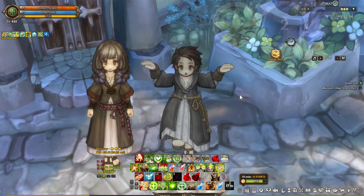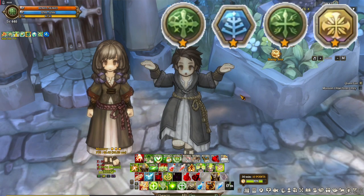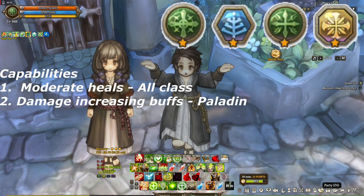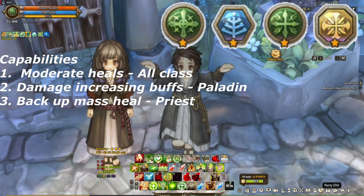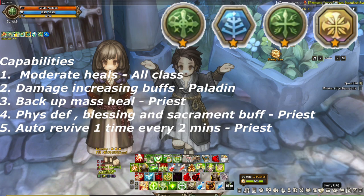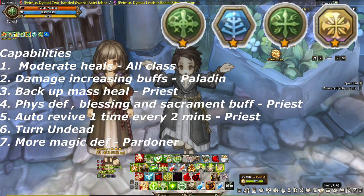The build that takes the number 6 spot is Paladin, Priest, and Pardoner. This is at number 6 because of its moderate healing capability with jacked up buffing capability. At this point, you probably already know what Paladin does, which is damage buffs with slight heals. For the next class, Priest, what it contributes is an amazing backup mass heal, then a myriad of buffs that will boost defense, give additional damage, and a buff that protects you from death every 2 minutes — and let's not forget Turn Undead, which instantly kills demons and mutants for a certain chance. Then lastly, Pardoner is a decent backup healer that also provides more magic defense. And this is the build that can craft Turn Undead Scrolls — remember that.